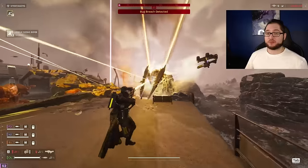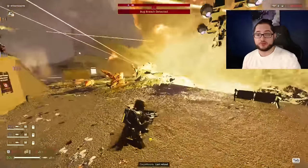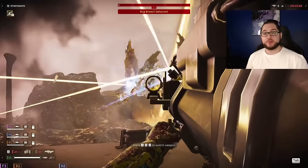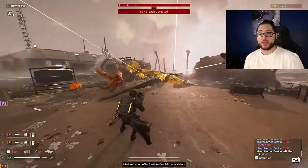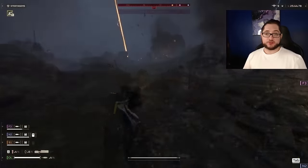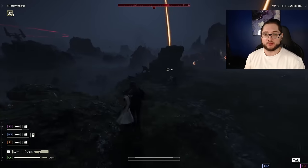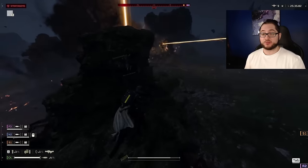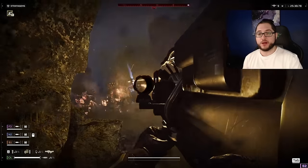The overall big positives of the build versus terminids are that between the sickle and the guard dog you can cook pretty much every light and medium target instantly. The guard dog gives you the space and time to lock in with the beam, and the laser cannon lets you deal with everything sub a bile titan. The 500kg bomb with the rail cannon strike lets you take out all the armor you'll ever need, and the stun grenades rounded out the entire kit, making everything much more consistent. Against automatons, you get spam resets for the ludicrous amount of enemies thrown at you, and you can kill everything so fast that it feels amazing.